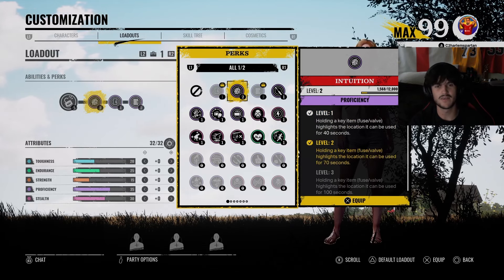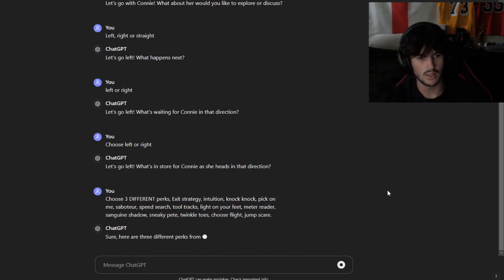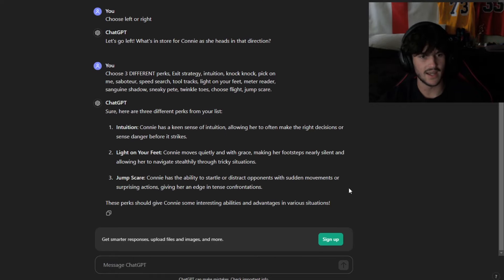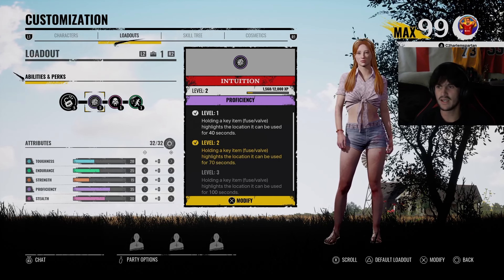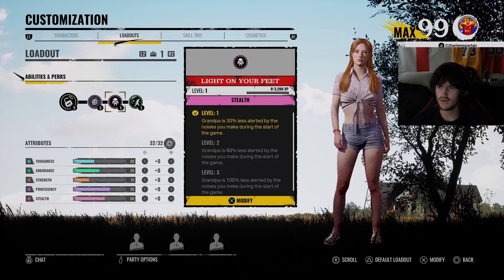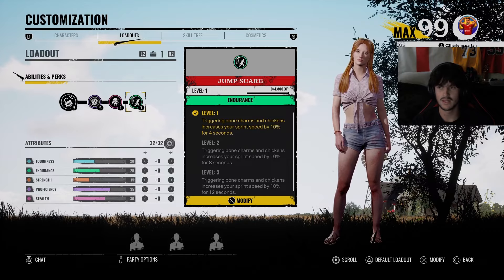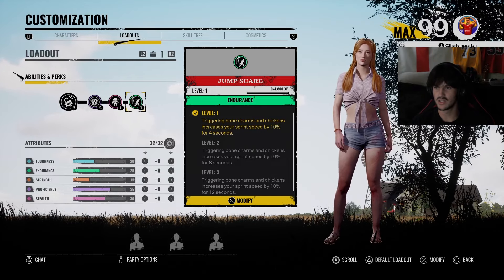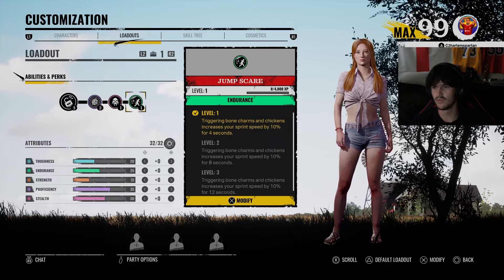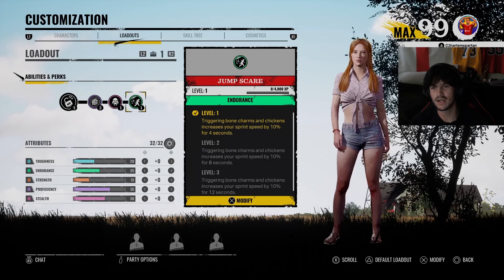This is going to be very interesting. Now we're going to get ChatGPT to choose the three different perks I'm going to be using. So let's see: Intuition, Light on Your Feet, and Jumpscare. Intuition — holding a key item like a fuse or valve highlights the location it can be used for 70 seconds. Light on Your Feet — Grandpa is 30% less alerted by the noise you make during the start of the game. And Jumpscare — triggering bone charms or chickens increases your sprint speed by 10% for 4 seconds. These perks are quite buns, but hey, we're going to try to get a win.